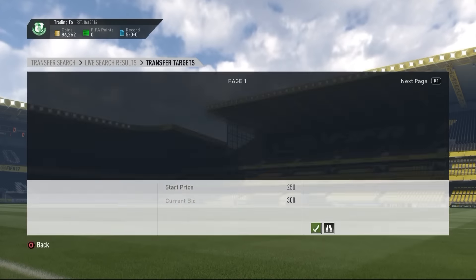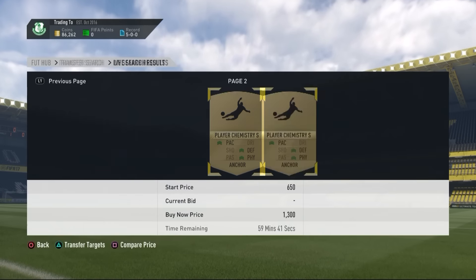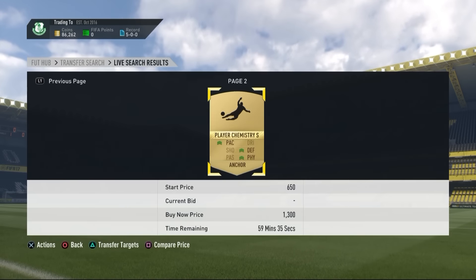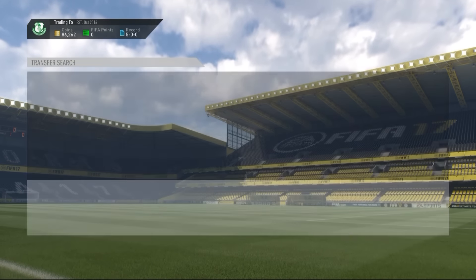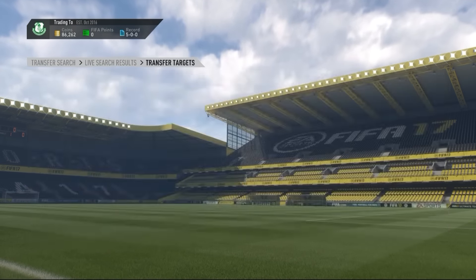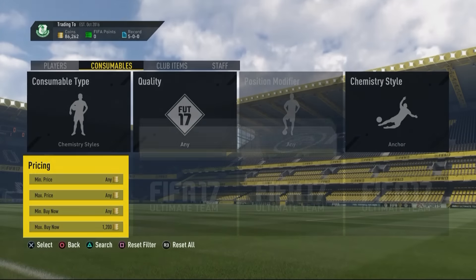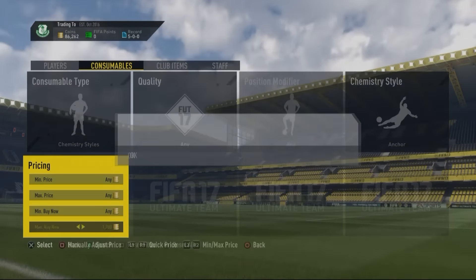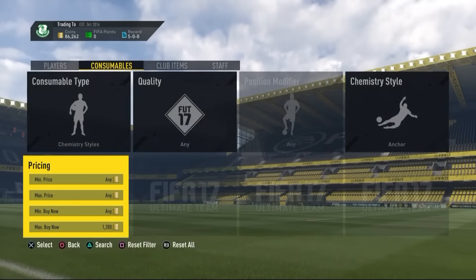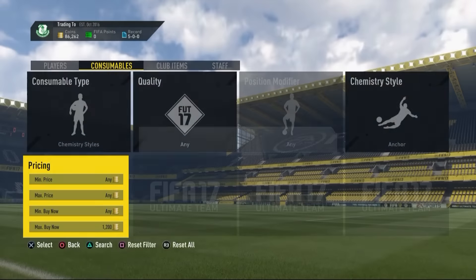Chemistry style trading: Anchor is actually going for 1,000 coins plus, which many people don't know. Chemistry styles this year are going for a lot of coins because the stat boosts are bigger. Search through every single chemistry style in the game, find one that works for you, and keep sniping. They get listed constantly this year, so just find one you like and make some awesome deals.